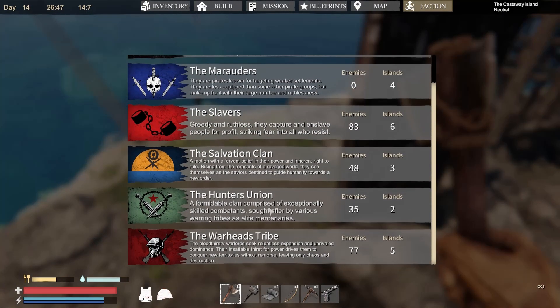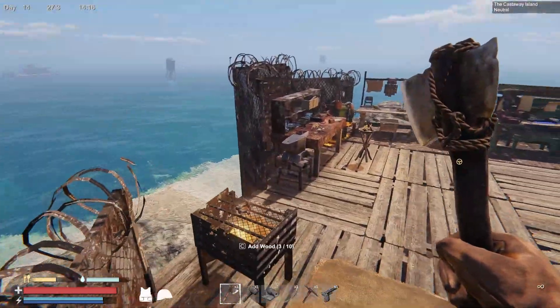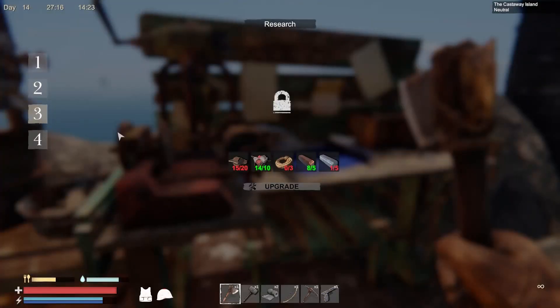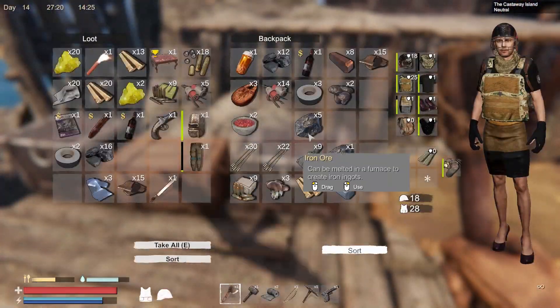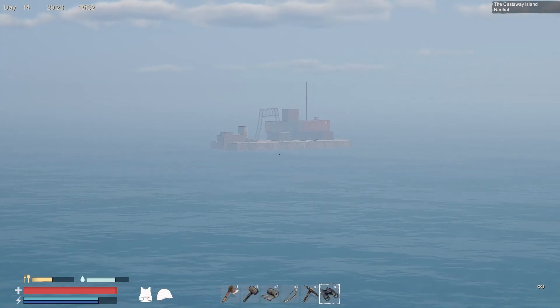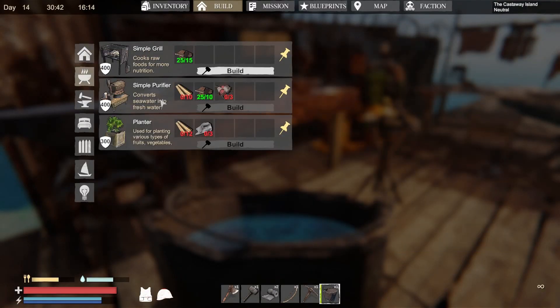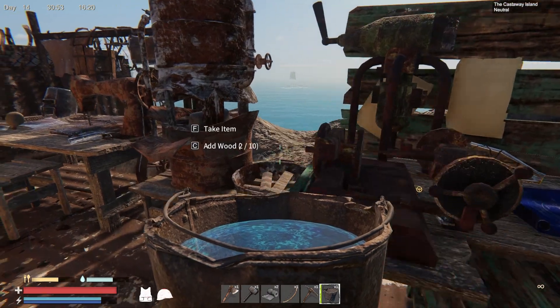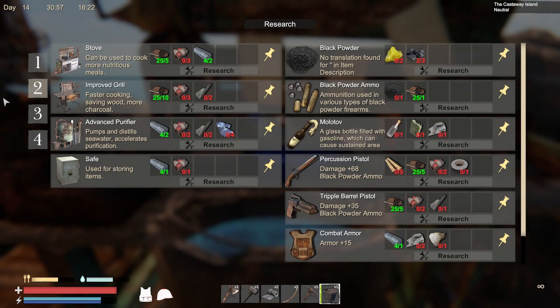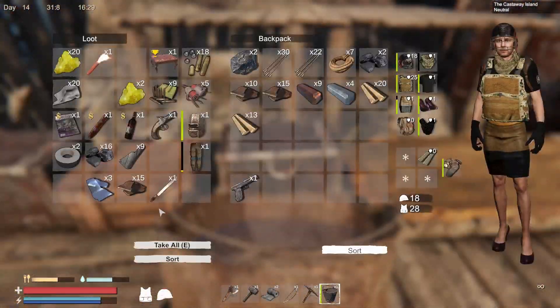If we kill all the mutants and start getting raided by the slavers, that would really suck — I don't think we'd survive, we would just have to move. That's the last piece of copper. I need rope, iron, and cloth. We might make a distillery since we need more water. Actually, let me check — advanced purifier costs too much for now, so let's just go ahead and build a regular purifier. I need wood and components.